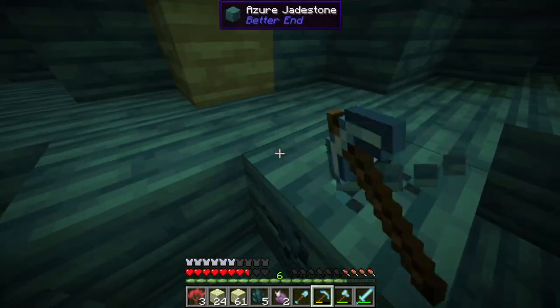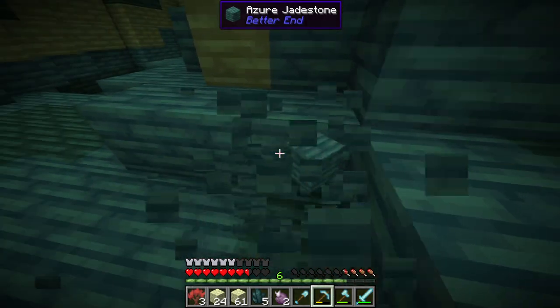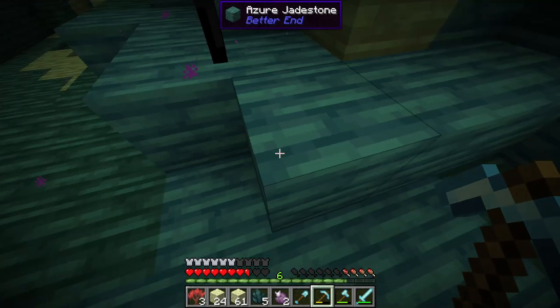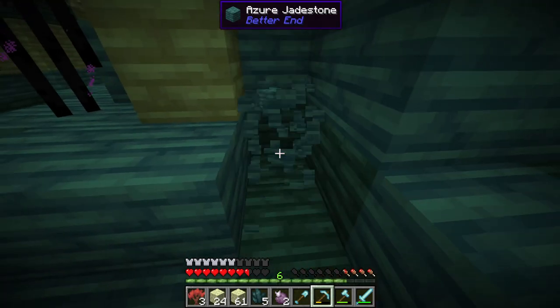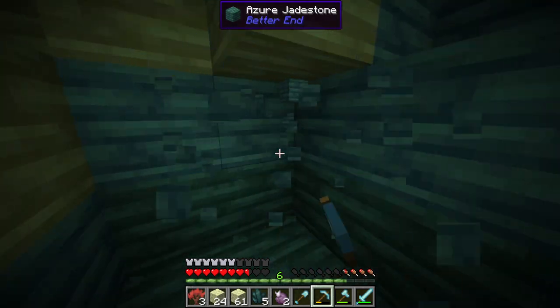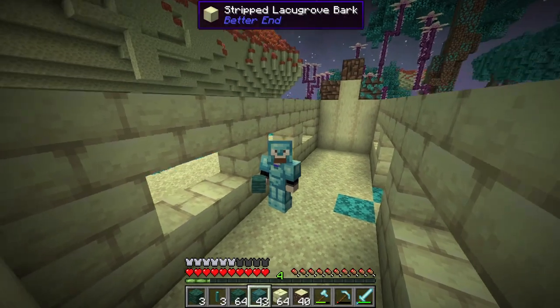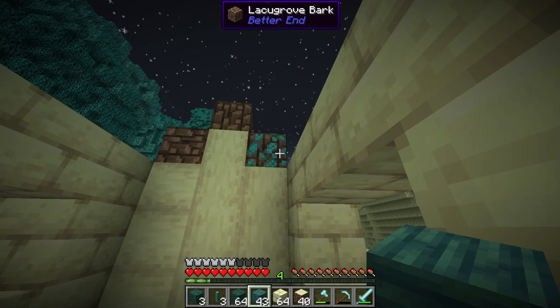I've been looking for this for so long. I think the best two to use is going to be a mixture of the Viber Gel, Jade Stone, and the Azure Jade Stone. We are in the end, after all, and that's kind of a theme, so might as well pick these up. Well, there's the first half of the series. Okay, we're back here at the base and it's time to start building.